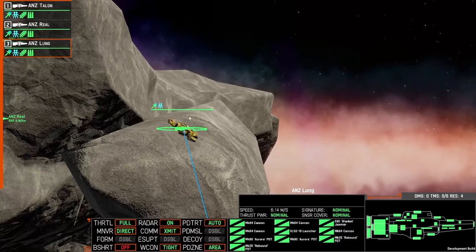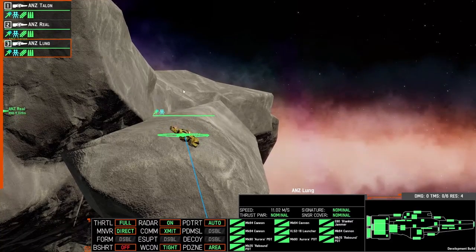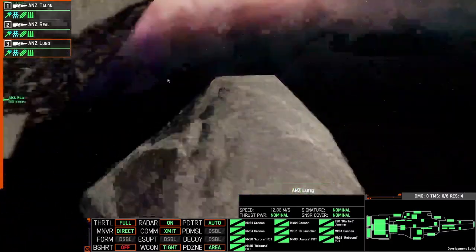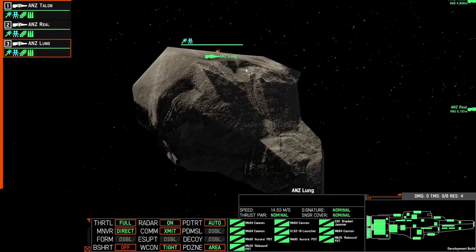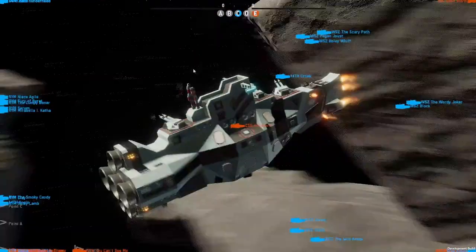We're able to draw those missiles in, and as they fly in they're going to hit this asteroid. Sometimes we may actually have to cross open space or we just get discovered.